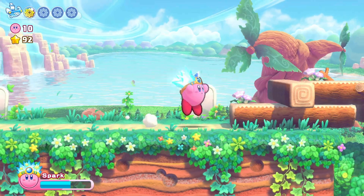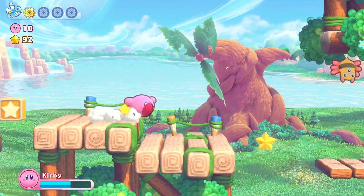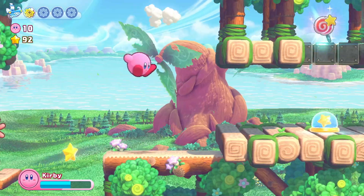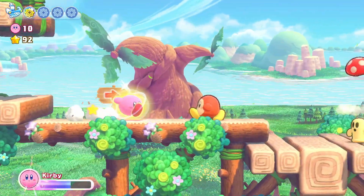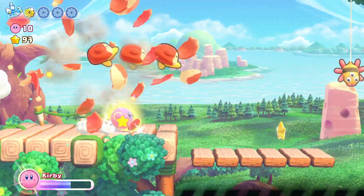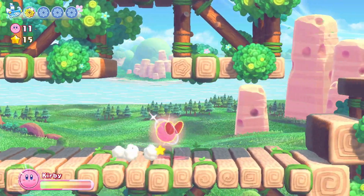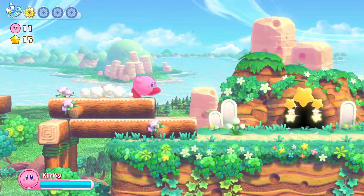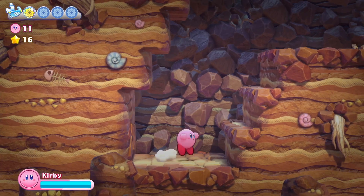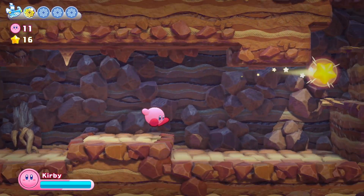In we go. Okay, so Archer is not an ability this time. Run! Boom boom boom, jump! Right on up. We are inside a cave. I think we're going to get the Stone ability.